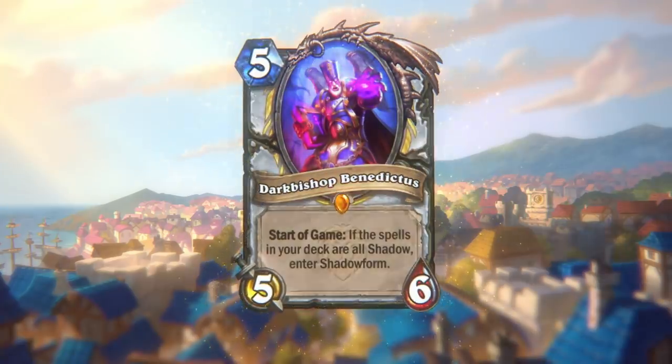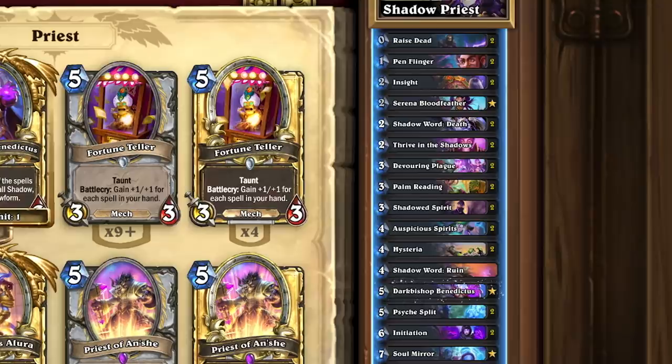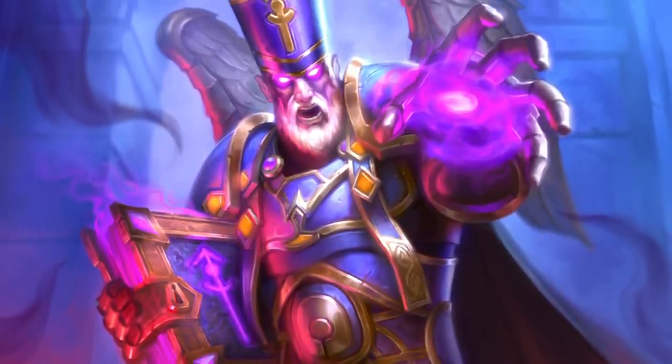So I guess this whole paladin thing is going pretty well for you then? Well, being evil is pretty great, but it's pretty hard to beat the perks of being a paladin. I had a surprise for you though — Dark Bishop Benedictus! He's a legendary priest minion, and if all the spells in your deck are shadow spells, then you start in shadow form, dealing two damage right away. When evil looks this good, it kind of makes you reconsider that whole shiny paladin armor thing.